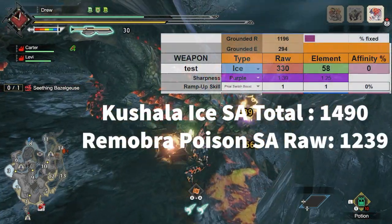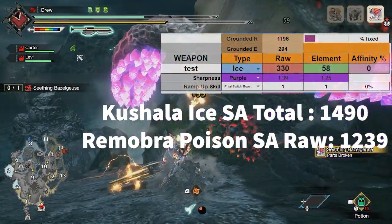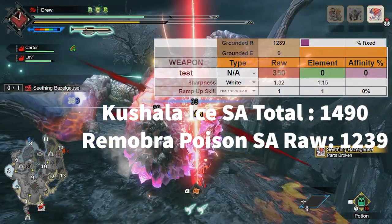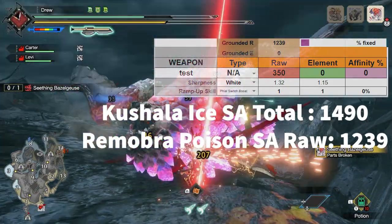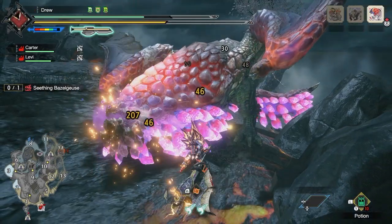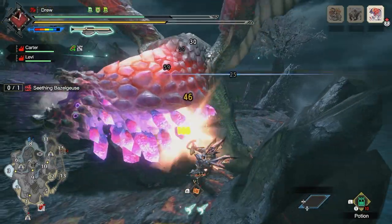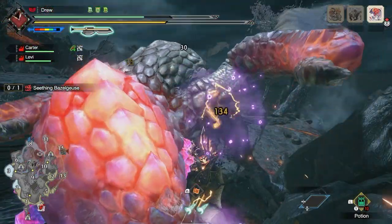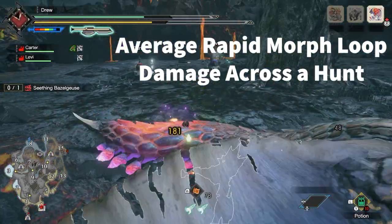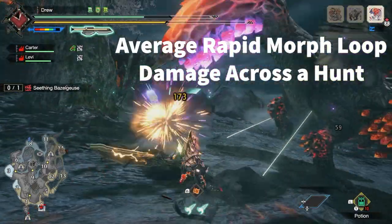For Kushala, I have 196 raw and 294 ice for a total of 1490 damage, and for Remobra, I have 1239 raw. I made some adjustments in the calculator to have a better understanding of how much damage comes from raw and how much comes from element. Some extra notes here are that for the element I have 5 ice attack, and for the Poison Remobra I have 2 points in 4A. So to reiterate what these numbers mean, the numbers are an average amount of damage that this Rapid Morph combo string will do across an entire hunt against this monster.